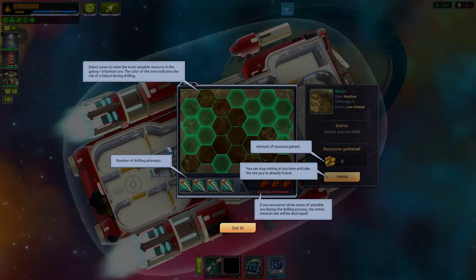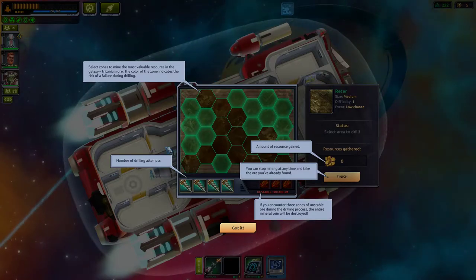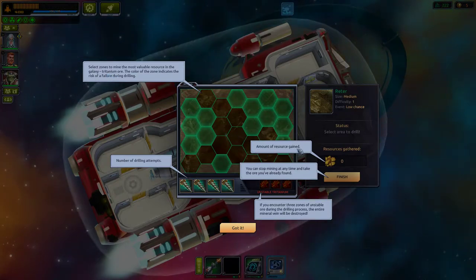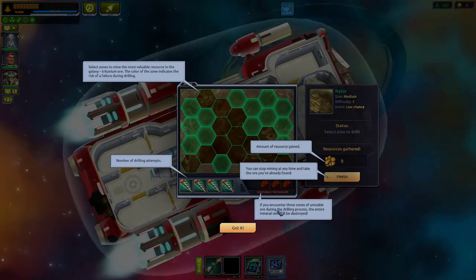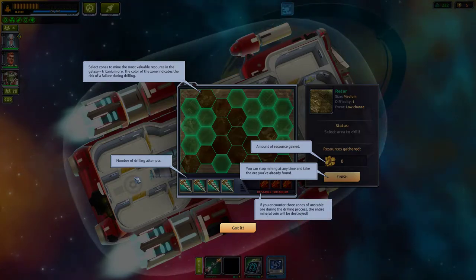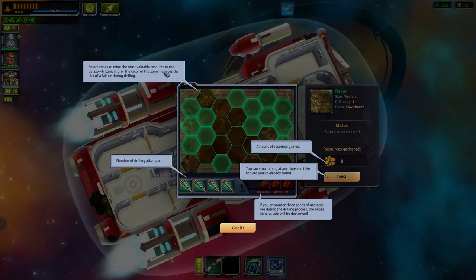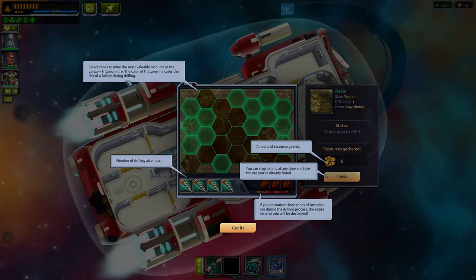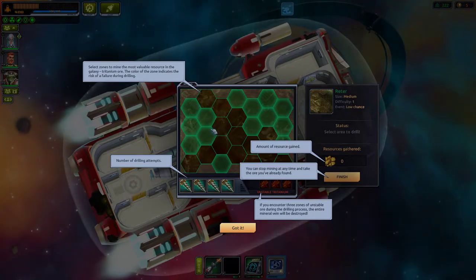You can stop mining at any time and take the ore you've already found. If you encounter three zones of unstable ore during drilling the entire mineral vein will be destroyed. Select zones to mine the most valuable resources — titanium ore. The color of the zone indicates the risk of failure during drilling.